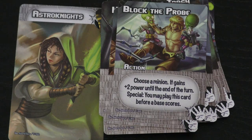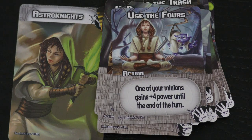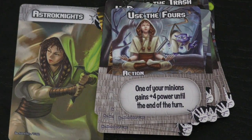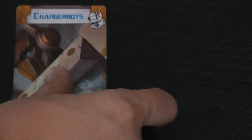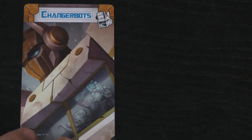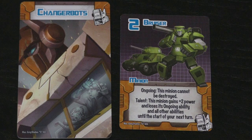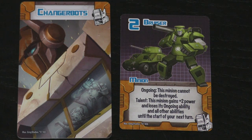Here's a minion that gets plus two power until the end of the turn, and you can play this before base scores. Or this really cool one — one of your minions gets plus four power until the end of the turn. I really enjoy this card; it can make you have one of the most powerful minions in the game. I like these two factions, but the next two factions I love. The first here is Changer Bots — also Transformers, or if you're cool, Go-Bots.